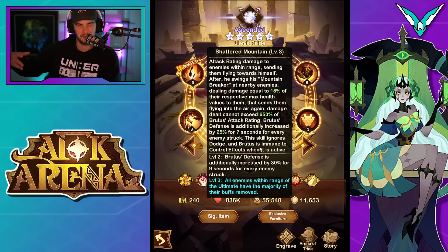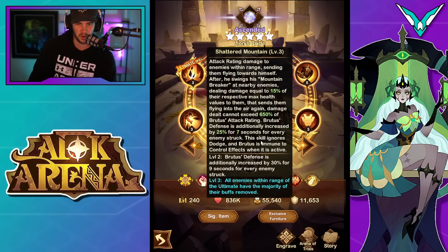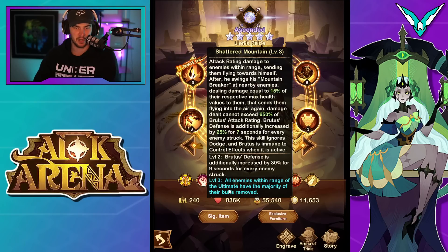This skill ignores dodge and Brutus is immune to control effects while it's active. The immune to dodge is sort of a nod to his original stopping enemies from dodging — they do incorporate little bits of the original Brutus into his kit. Then we get the defense boost increased to 30% for 9 seconds, and all enemies within range of the ultimate have the majority of their buffs removed. So he's dealing damage, he's got some control, he's dragging them in, we've got max HP damage, a defense increase for himself, and a strip on enemies. It's a pretty decent ultimate.